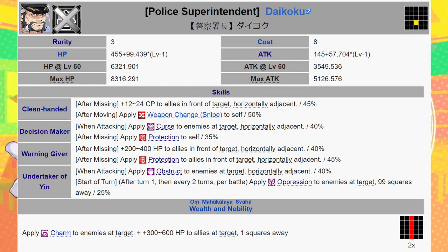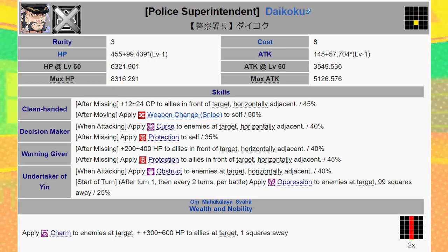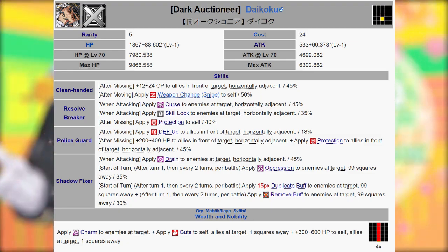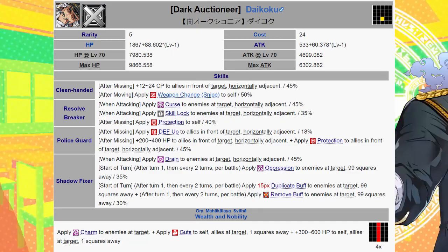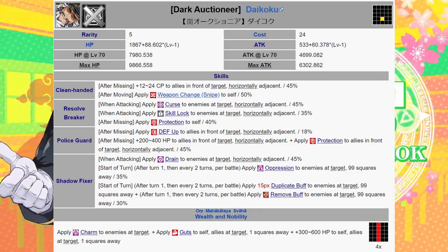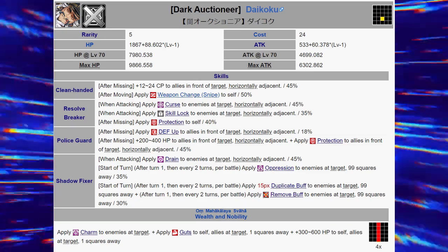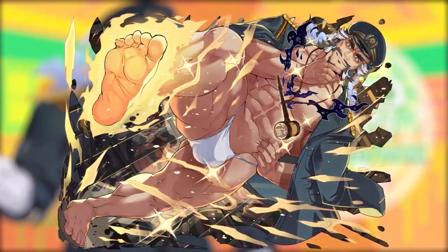If he is moved, however, his range becomes Snipe, and he can inflict struck enemies with debuffs that apply to horizontal collaterals as well. In addition to Curse, he sabotages the skill efficacy of the enemy, inflicting Obstruct in his 3-star and Skill Lock and Drain in his 5-star. He also suppresses the board with Oppression every couple of turns, coupled with Buff Steal on his 5-star, though neither activates at an impressive rate. Daikoku acts as a support unit and would best complement frontline damage dealers dependent on moving. Units like Shenong, regular Oniwaka, all 3 cards of Horkei Okami, and Timeslip Snow are examples that fit both criteria.